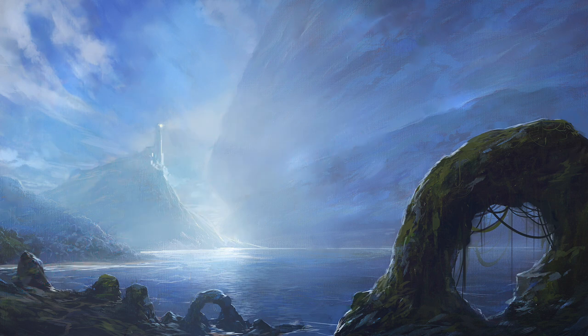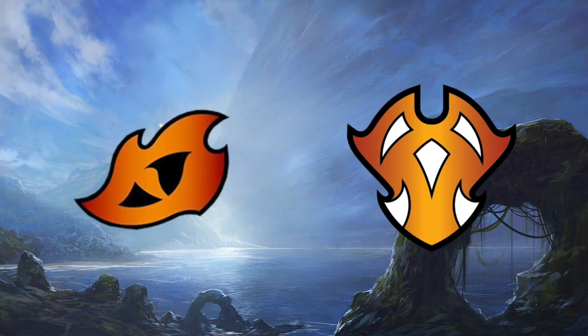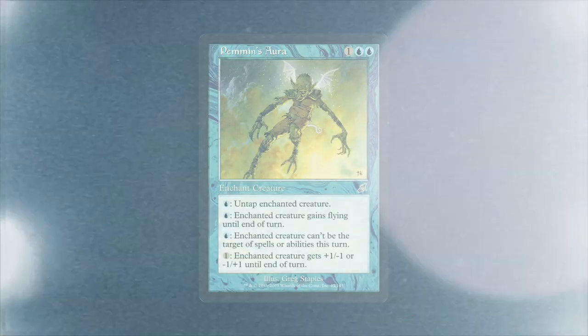Today we're talking about another card that's topical — not because it's a new card, but because it jumped in price with spoilers from the new sets of Ikoria and Commander 2020. The card is Pemmins' Aura.